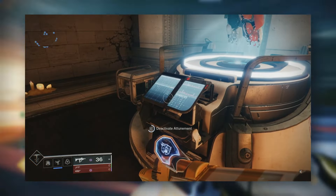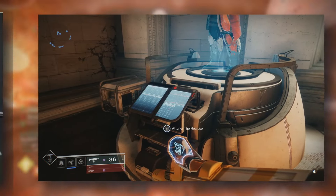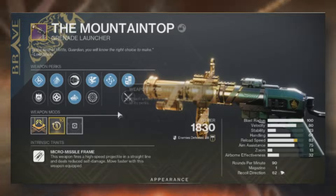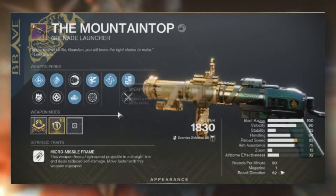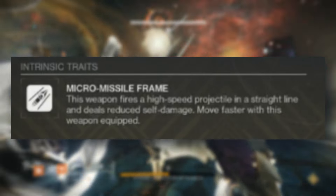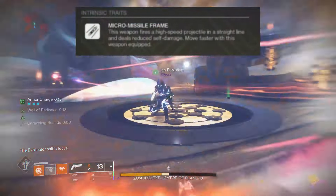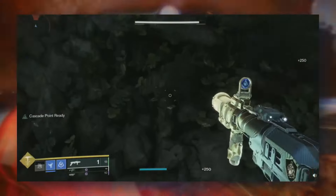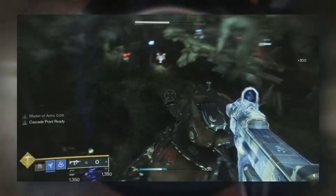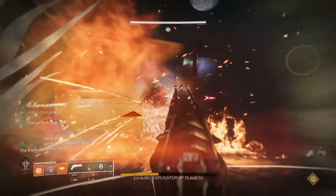There are a lot of weapons you're going to be able to earn — or re-earn, depending on how you look at it. For example, the Mountaintop is coming back confirmed, and this Mountaintop now has its Micro Missile intrinsic as its frame, which is pretty cool. It's also going to deal reduced self-damage, and you can use it to do bunny hopping and send yourself flying in the air.